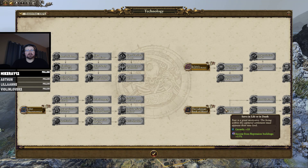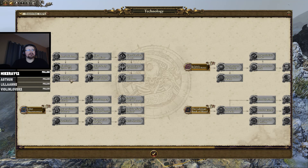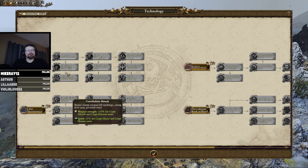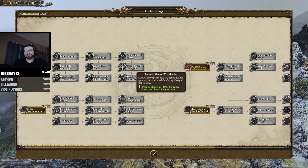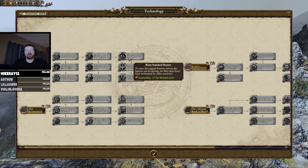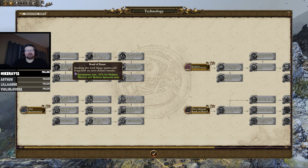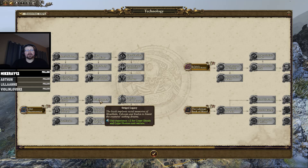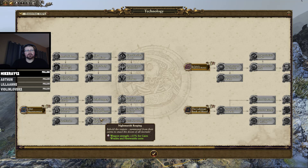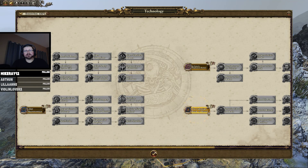We can research... I think I want to research Lamian first. We want the skeletons — I think I'm going to go with the zombie and skeleton army. I don't think I'm going to go too heavy into ghouls, maybe later in the game. Let's start with Lamian.